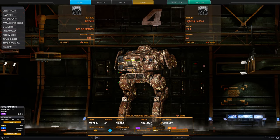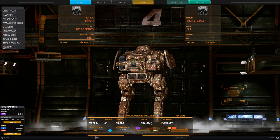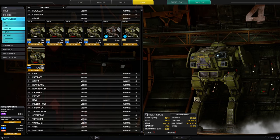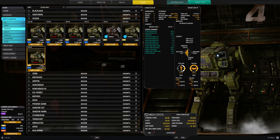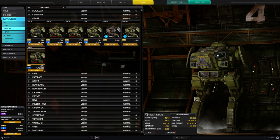Here we have the Cicada 3F L. L is for loyalty, and I got this one because I spent money in 2015 on that game and therefore it was gifted to me by PGI. But you can buy this one as well for C-bills or MC if you want. As you can see, 7 million is quite a lot, but you get all the double heatsinks and the endo steel and ferro fibers with it. You don't need to upgrade those.